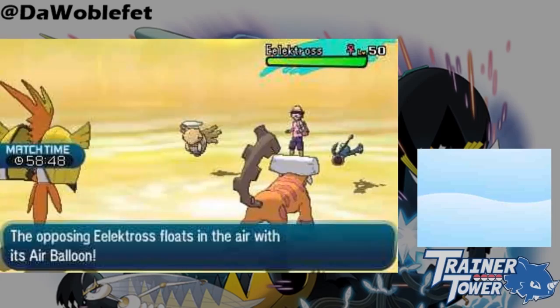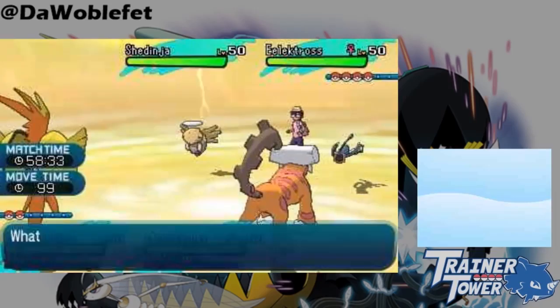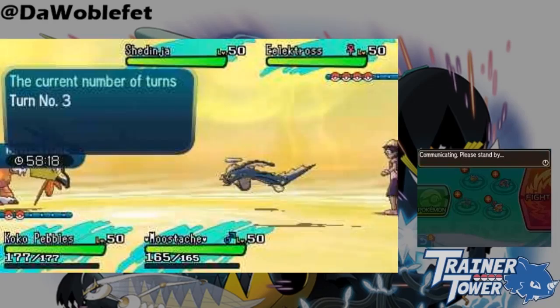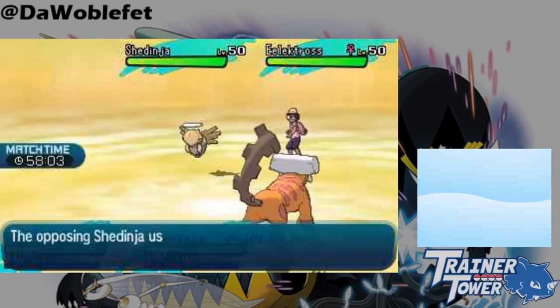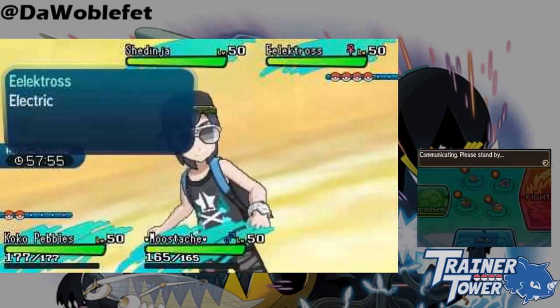Speaking of other cool mechanics that you'll never use — if your opponent used shenanigans to get Wonder Guard off of Shedinja onto another Pokémon that's not weak to Flying, like an Air Balloon Eelektross or something, you can Skydrop the Wonder Guard Pokémon on the way up! You won't deal any damage on the way down because of Wonder Guard Eelektross's immunity to Flying. Disappointingly, you won't even pop the balloon.